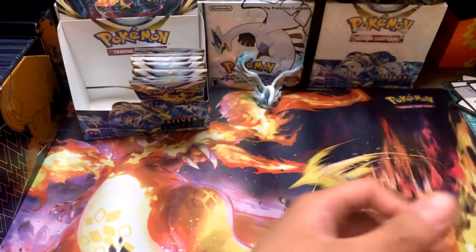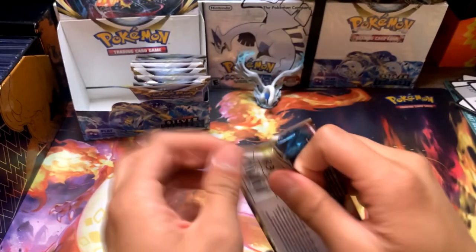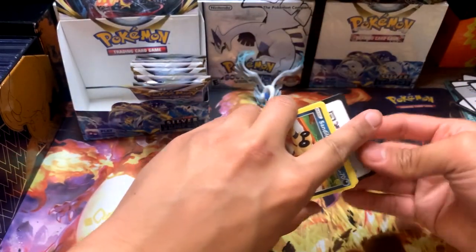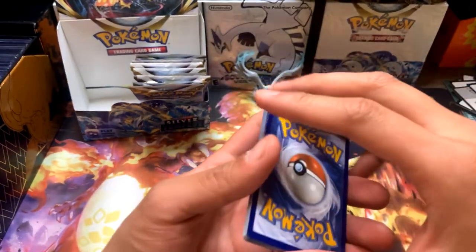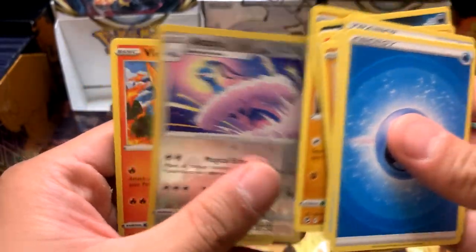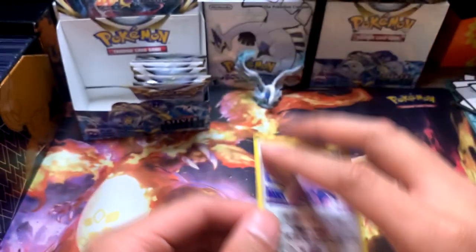The packs have started to slow down after those early back-to-back hits. I just realized - have I seen any VMAXs? Besides that trainer gallery one, I haven't seen one for the actual set. We'll find out opening more packs. Pack: Sandow, Fennekin, Murkrow, Beldum, Baltoid Reverse, and a non-holo Reverse Altaria. This art for this set looks really cool, I love it.